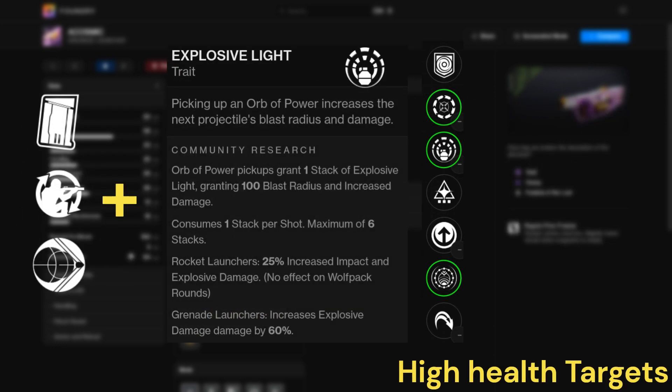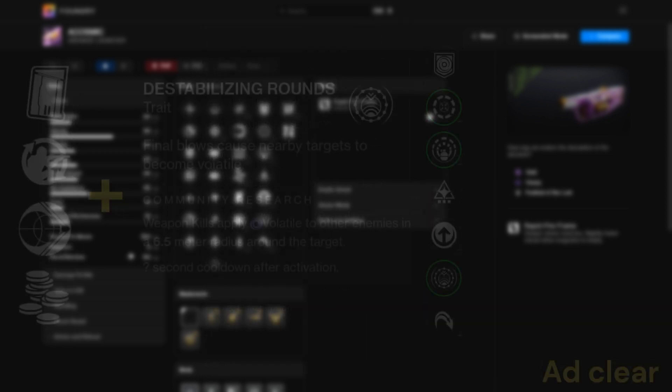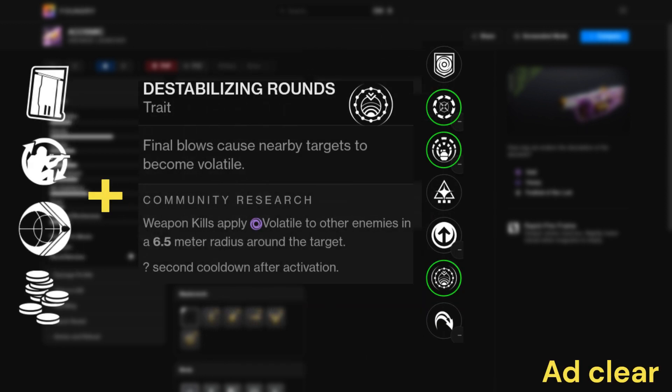For the fourth column, the main perk you want is Explosive Light, for the increased damage on orb pickup. But if you want your damage out very fast, then you can go with Cascading Point for that increased rate of fire. And as mentioned earlier, you can also go with Destabilizing Rounds if you want to just use this for add clear.